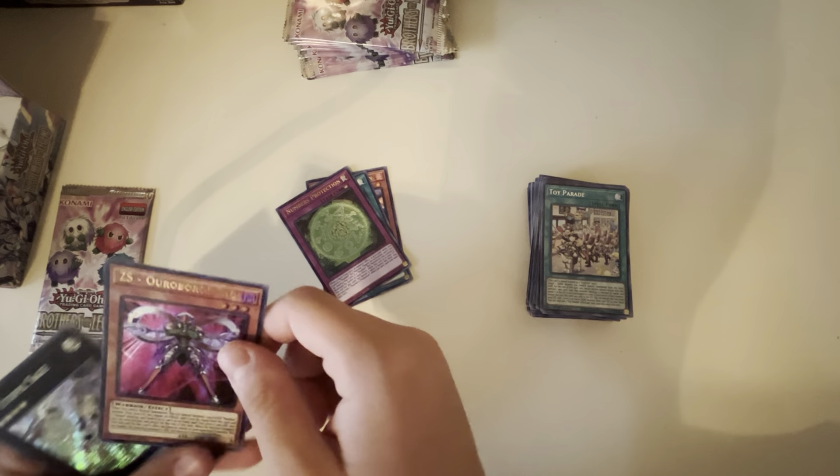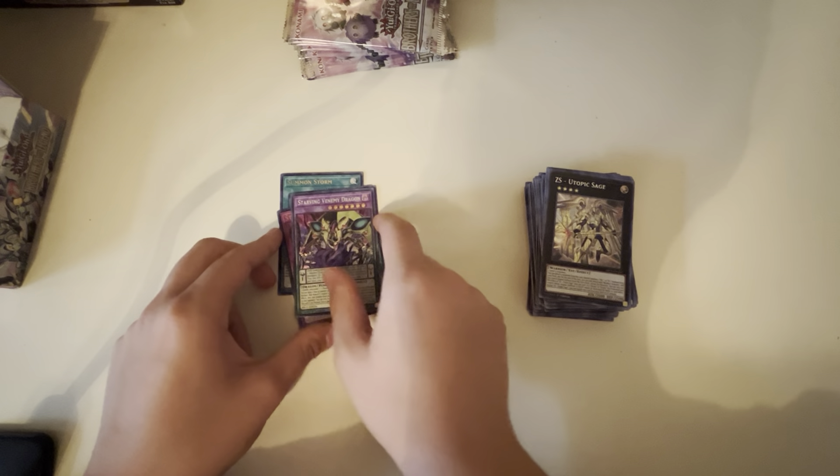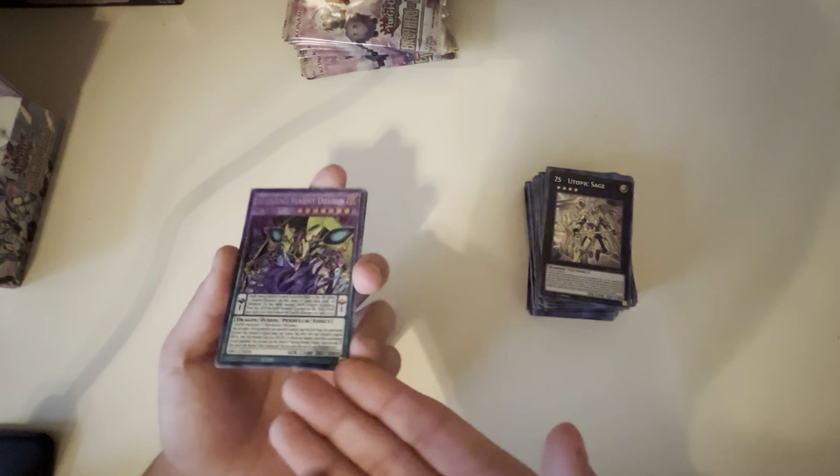We got Fossil Dig, Astrotopia — definitely want that — Injector Exabeetle, Ice Mirror, and Toy Parade. I know some people are like, 'oh he got so many duplicates, that's so bad.' I know, but one of my friends said that one time — I swear it's not even close to being true. There are some cards that you just need duplicates of and it helps out so much. We got Infernoid Draician, Penguin Sword — sweet — another Utopia Number Protection, ZS Utopic Sage — yes! We didn't see this one in the back. We're going off! My Utopia deck is right — this is gonna knock out everyone.